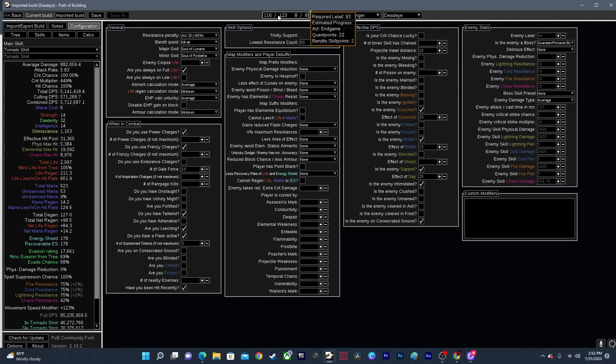Up here at the top it will tell you the required level for your build. So if you load a build and you're level 85, but the POB you're looking at has a character level of 95, your skill tree isn't going to have as many points to put into it, so you might not be able to reach the same amount of damage.